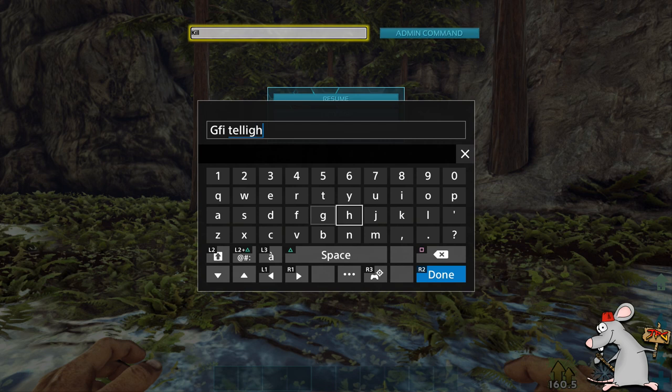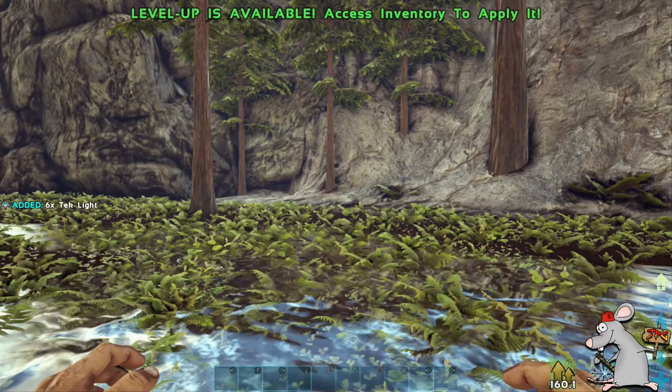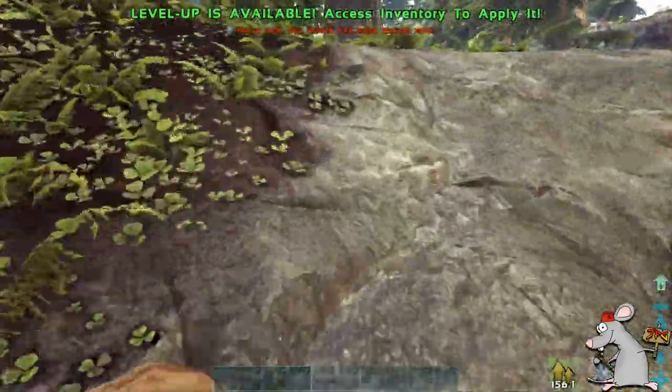Now ratbags, I'm going to show you how to do the tech light — and again, it's really simple. GFI, leave a space, type in tech light, leave a space, type in one, leave a space zero, leave a space zero. Obviously if you change that one to 20, it will spawn in however many you want, but I've just shown you how to spawn in one. I've done it a few times and I've spawned in six lights. I'm going to show you exactly how to place them.